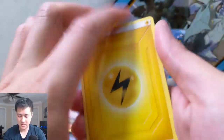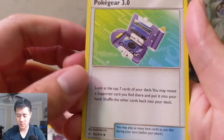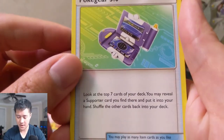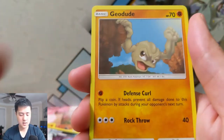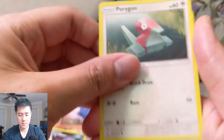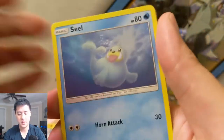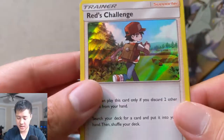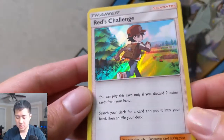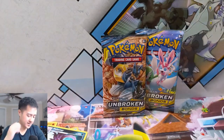It's not totally missed on this opening — Tyrogue, Janine, Pokégear 3.0. I feel like that's a pretty popular card right now — it kind of just helps you search for a supporter. Froak, Aaron, Seel, a Zubat as the reverse, followed by ooh, Red's Challenge. Card looks amazing, just don't think it's that good. All right, Unbroken Bonds — still loving this set.